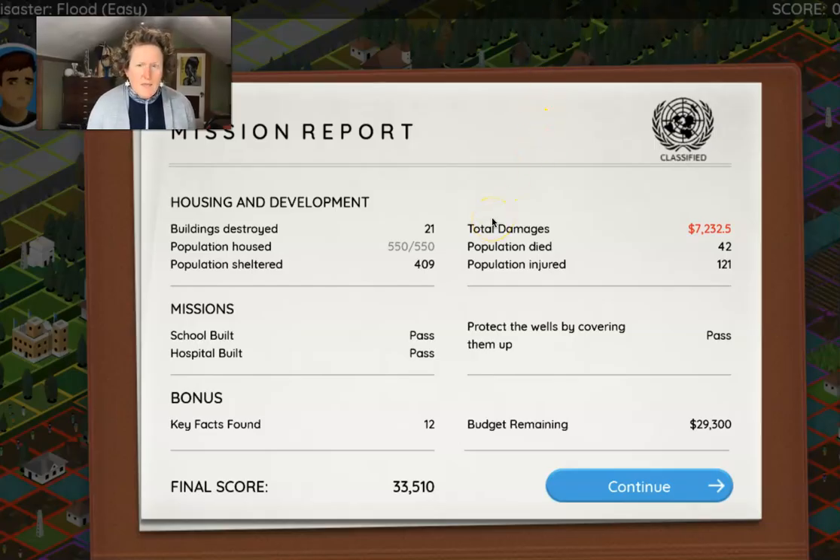Your assignment is to take a picture of this particular results page and hand it in — this is your grade. You get graded on how many buildings were destroyed, how many people you sheltered, hopefully how many people you saved from dying, your total damages, and whether you passed all your missions. Ideally you'd spend all of your budget. Like a lot of communities, you can learn from your mistakes — if you didn't pass or didn't save everyone, play again. To get all the points you need a score of 50,000. Thanks for watching — this is Dr. B signing off.